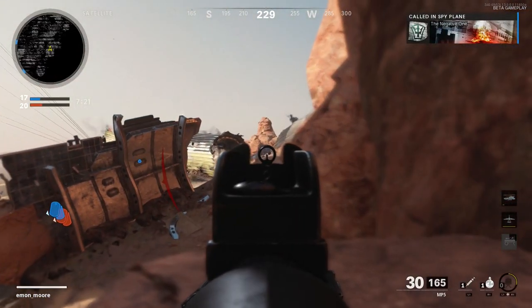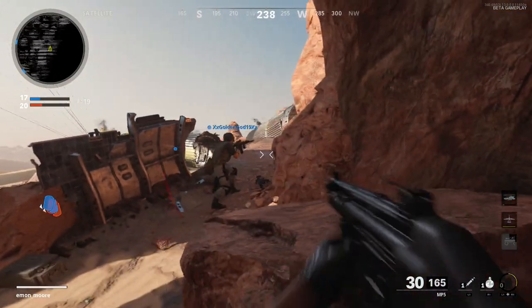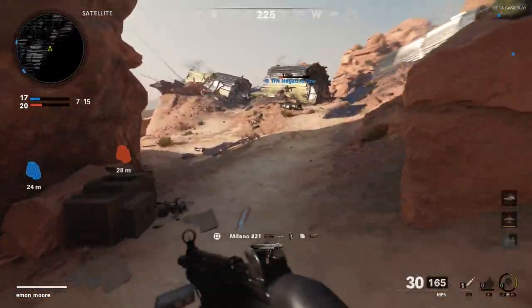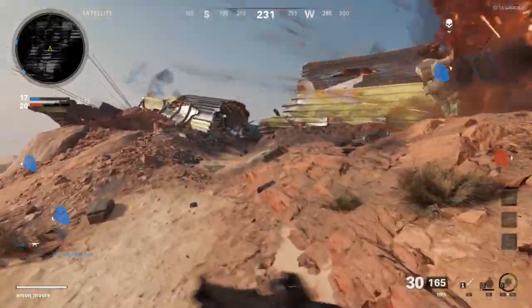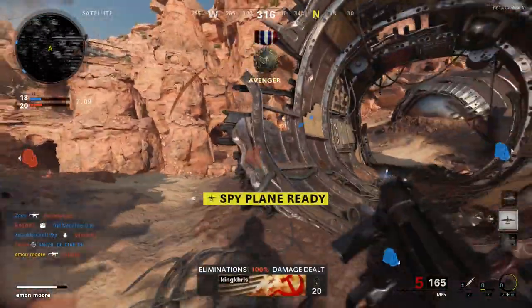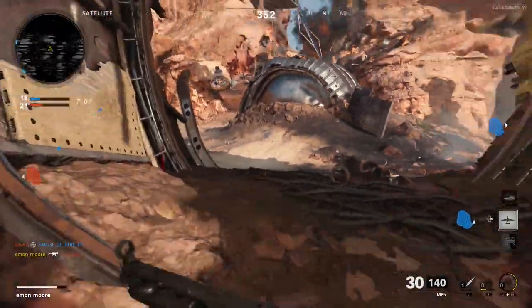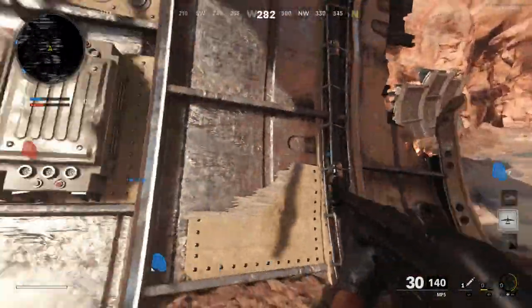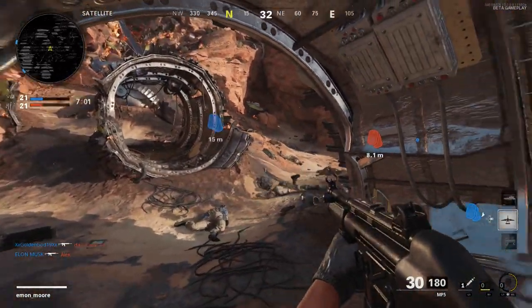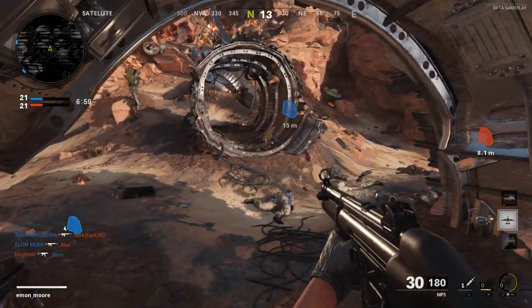Starting off, at 500 score you get the Incendiary Bow. I haven't seen it in action yet, but I'm really hoping it's dope — it's bringing me back to Black Ops 3. I think it's going to have basically the same mechanics if it makes it into the game. After that, at 600 score, you'd get the RCXD — the scorestreak no one asked for but is always in the game for some apparent reason.